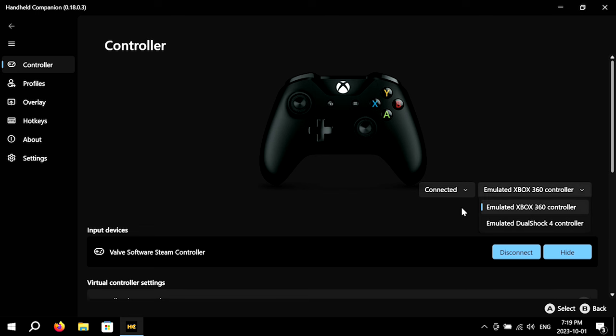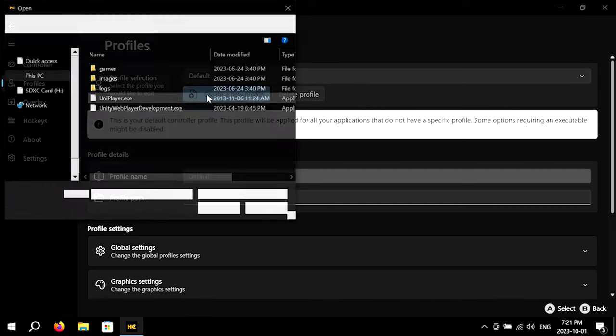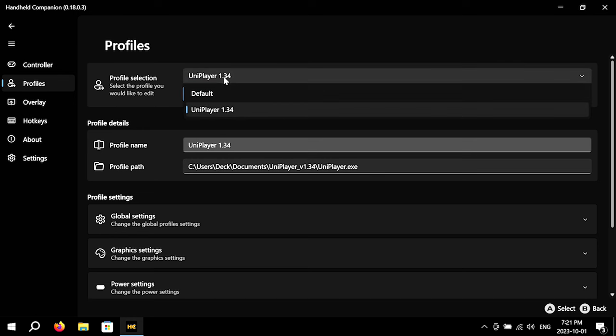Firstly, you'll want to choose which controller the Steam Deck will show up as in games. Next, go to Profiles. By default, Handheld Companion comes with two profiles: Default and Desktop. You can also create game-specific profiles by browsing for the game's executable file. This allows Handheld Companion to see if the game is launched, and when it is, it changes your controller mappings accordingly, kind of like SteamOS.